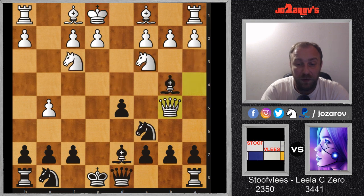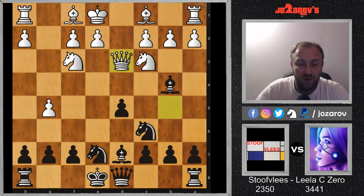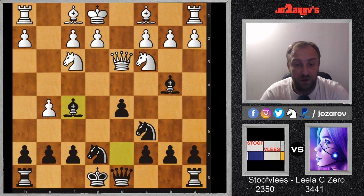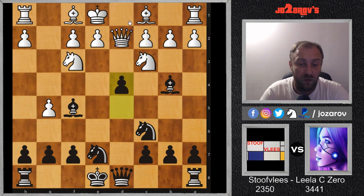That's why Queen on B5 was played, and now Knight from G to E7. We are now on move 8, two more moves and you'll see what Lila C0 has prepared. A3 — if you try Queen on D3, then this Bishop on F5 idea would be very dangerous. If you try Queen on D2 or Queen on D1, then D4 — basically it's game over.